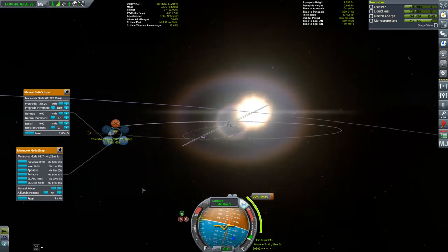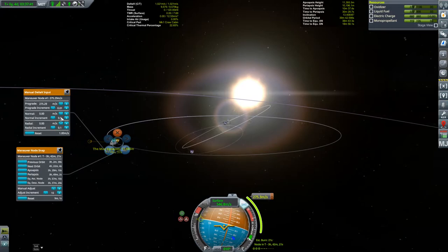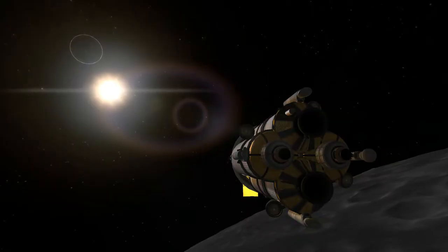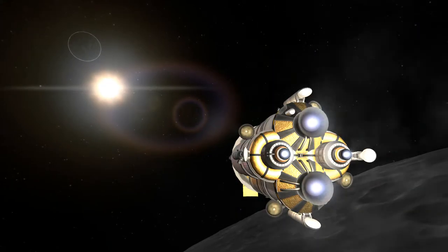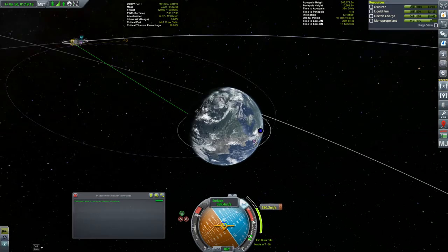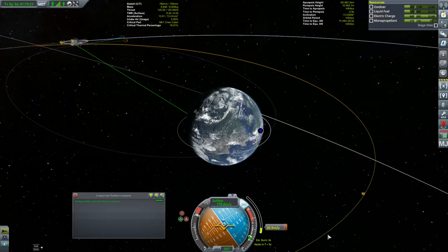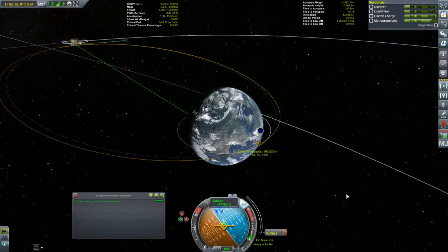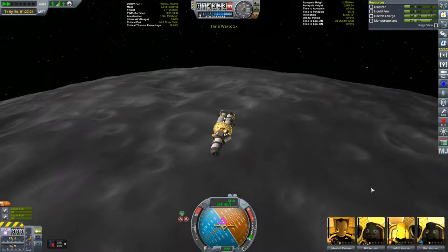The idea is to use Kerbin's atmosphere to remove energy from the orbit instead of burning fuel to slow down. You want to be low enough for the drag of the atmosphere to be effective, but high enough as to not cause any heat damage to the vehicle, or slow yourself so much that you don't come back out of the atmosphere at all. Both of these scenarios would likely result in the loss of the crew. I find a periapsis of 45km works well when descending from the moon, though it can vary with the vehicle. A great mod for this is Trajectories, which will predict the resulting orbit after going through the atmosphere - I don't have it installed as I wanted missions in this series to reflect what could be done in a vanilla game.